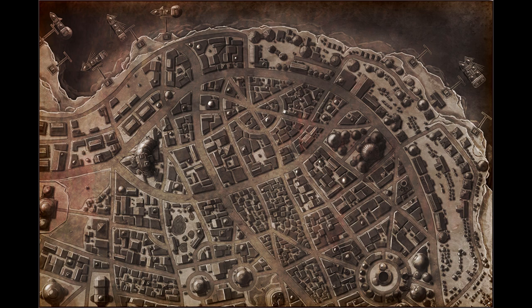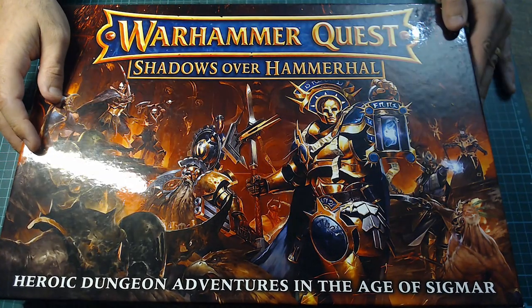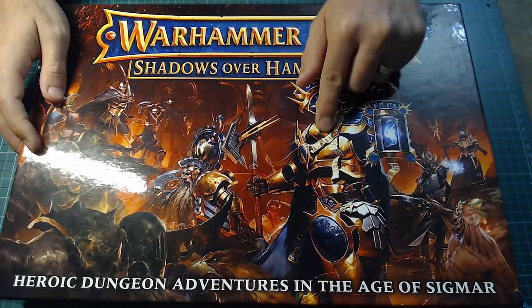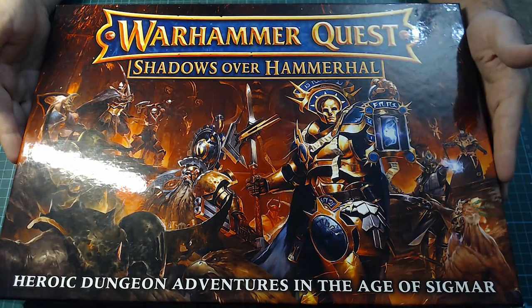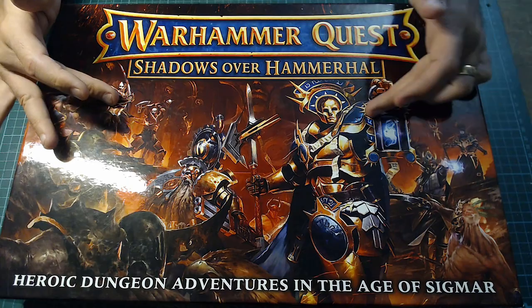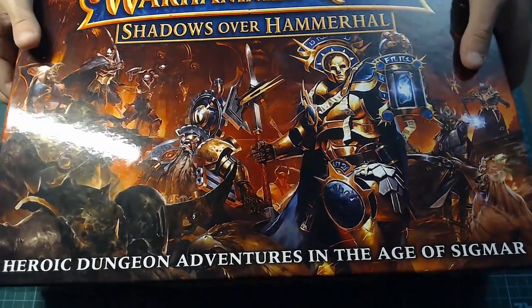Let's have a look at what's in the box. It's a gorgeous box — I just love the art on it. I'm not totally sold on the Sigmarines; I don't like the expressionist helmet, but it's still kind of reminiscent of HeroQuest and Advanced HeroQuest with all the heroes doing stuff in the background and monsters surrounding them. It's full colour all the way around.